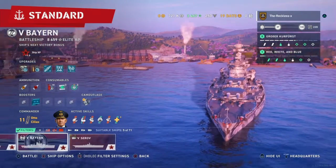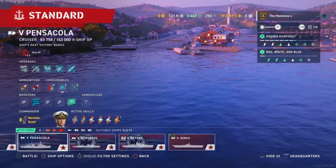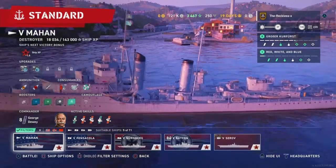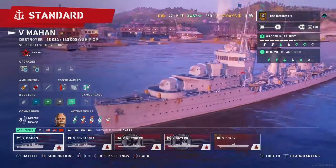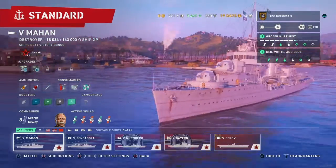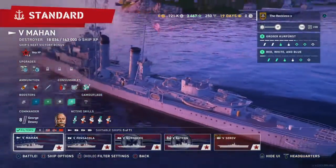Now, Battleships are your heavies. Carriers are your Artillery. Cruisers are your mediums. Destroyers are your sneaky light tanks — except there's no light tanks here, just straight up sneaky ships. And they have smokescreens to hide themselves and stuff like that.